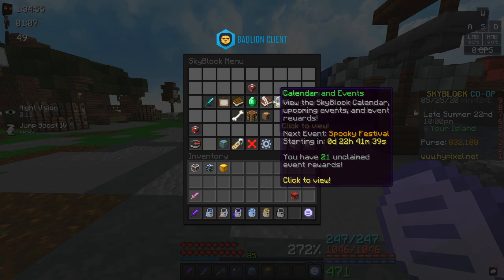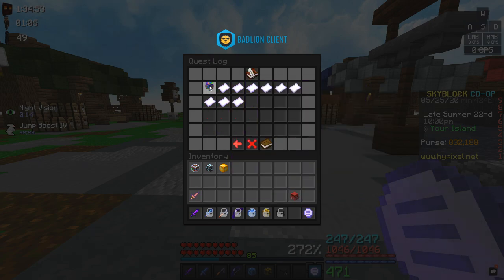You can check which Fairy Souls you are missing by clicking on the menu, then the quest log, and then the Fairy Soul quests. Keep in mind that one of the Fairy Souls in the Spider Den is glitched, and only 4 of the 11 Fairy Souls in the park work.